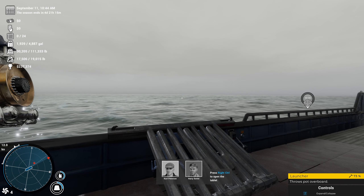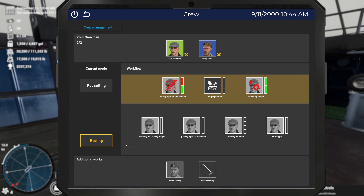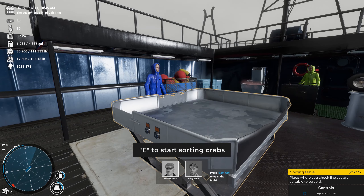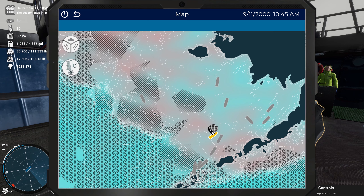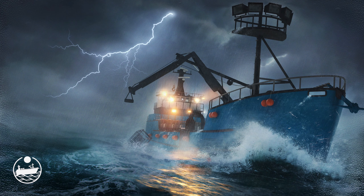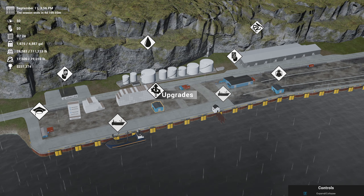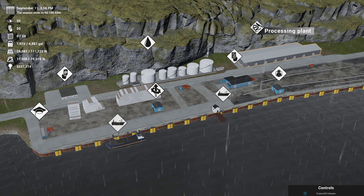All 24 pots are overboard. You guys can all go on resting until we get into Dutch Harbor. Everyone's going into Dutch — hopefully we don't have to wait in line. Five hours to get into Dutch — that's not too bad. I wonder how long it would have been if we were at the other fishing location. We do have 17,500 pounds of crab on board.